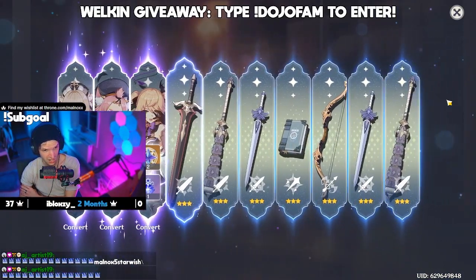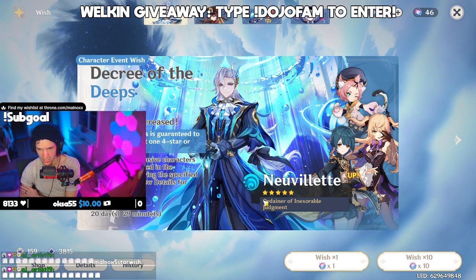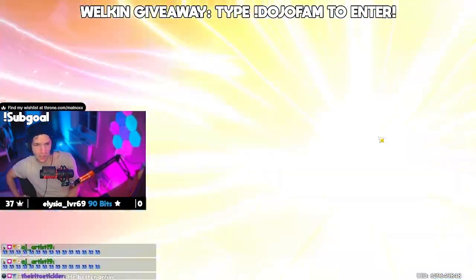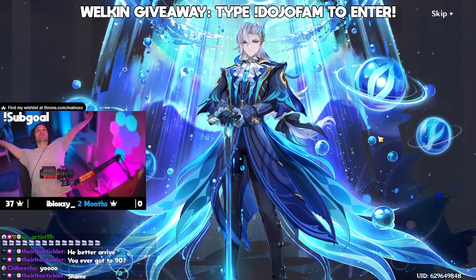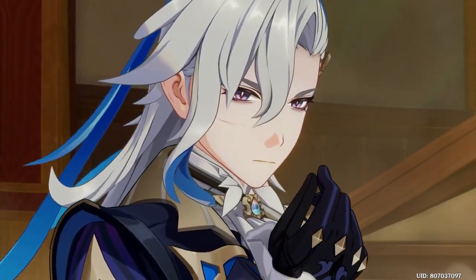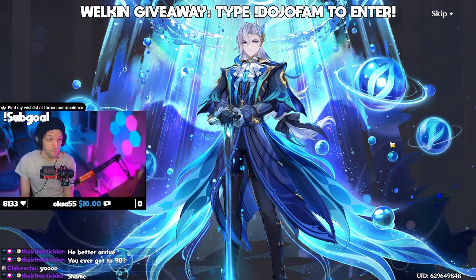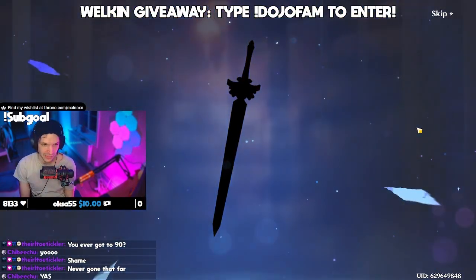We got 3 four-stars there. It's going to be this 10 — because we're at 70 pity, it's going to be here. Do we do a Temple or a Sea? Let's do a Temple. We got to see if we get a double. Here's another lap. He's home! Chat, look at that — again, the best splash art in the game, 100% the best splash art in the game, not even a question.